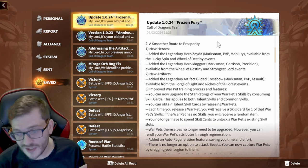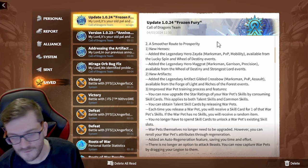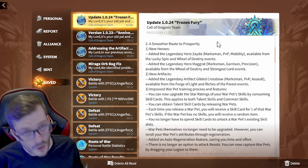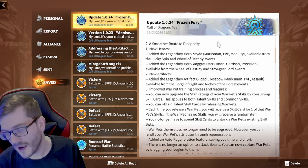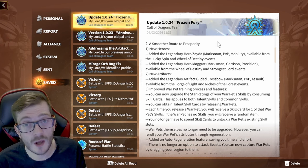The final thing in this section is the new artifact — it's a maximum-based artifact. It's only going to be accessible through the Forge of Light and the Riches of the Forest, which is unfortunate for us, but they have to make money somewhere. That's the main section there; let's go into the next part which I think is going to be a lot more important.